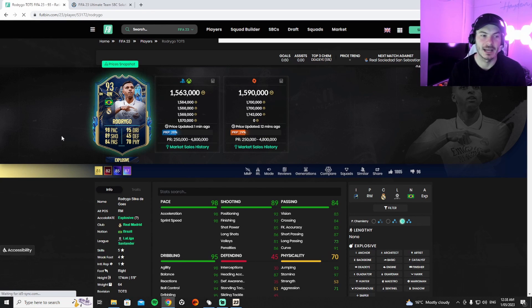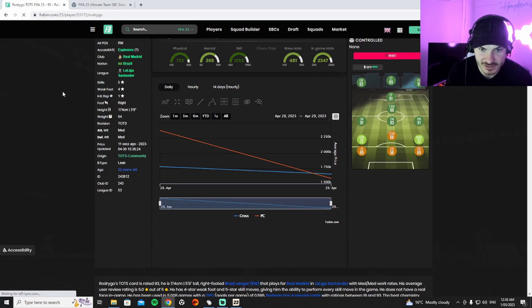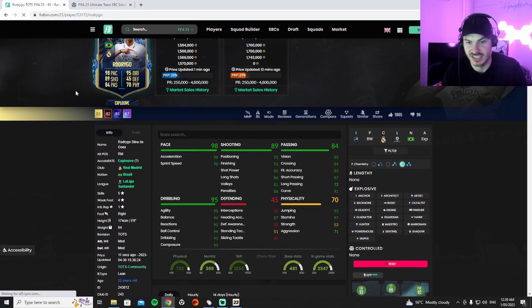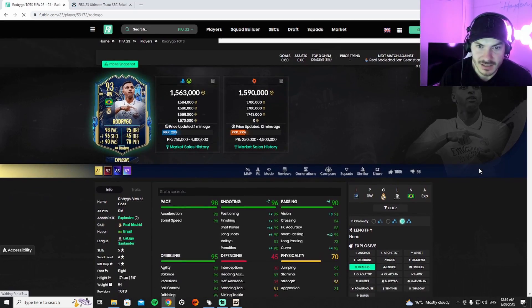Welcome back to the channel guys, hit that sub button for daily FIFA videos. We're gonna be doing a review on Rodrigo because we've got a seven game loan on him. This card is worth 1.6 million coins, looks really really nice, five star skill moves. We're gonna put a deadeye on him because he's already got that insane acceleration and sprint speed, 98. The only bad thing about this card is the strength, but we're gonna see how he goes in game.